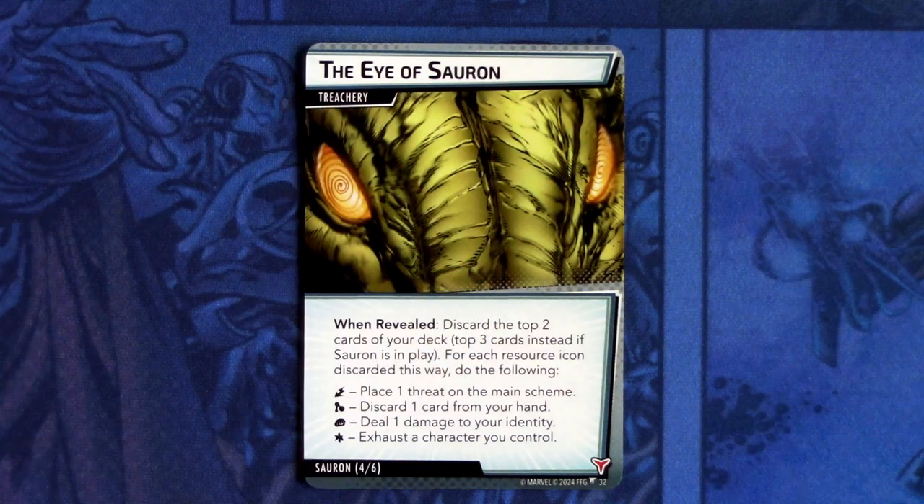Lastly we have three copies of the Eye of Sauron — a treachery. When revealed, discard the top two cards of your deck, or the top three cards instead if Sauron is in play. For each resource icon discarded this way, do the following: energy resource — place one threat on the main scheme; mental resource — discard one card from your hand; physical resource — deal one damage to your identity; or wild — exhaust a character you control.